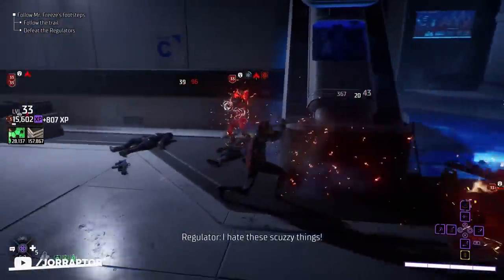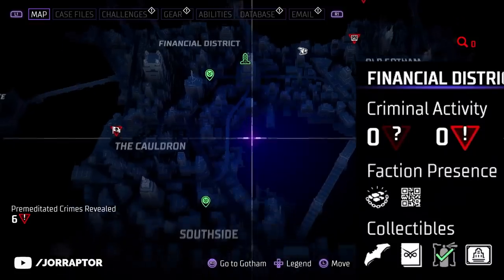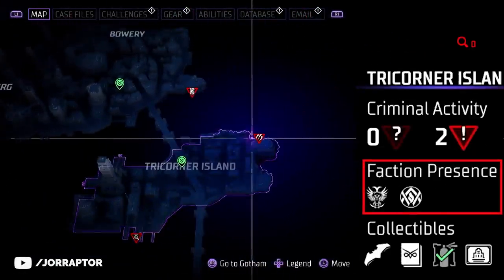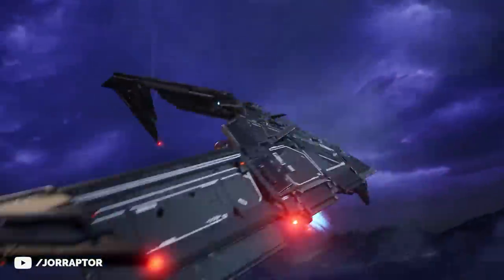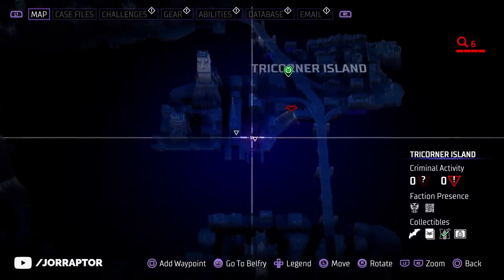So go in prepared and do the challenges like killing specific enemies and completing the Owl's Nest activity. Make sure you look at the factions present in the different districts, as this varies per night because the random encounters come from the faction active in that region. When I switched from Robin to Red Hood, I had trouble getting premeditated crimes from the Court of Owls or the League of Shadows, so looking for random encounters helped.